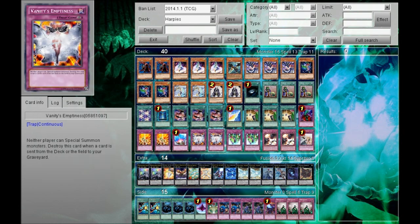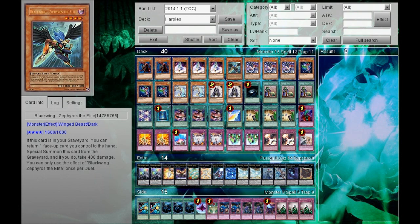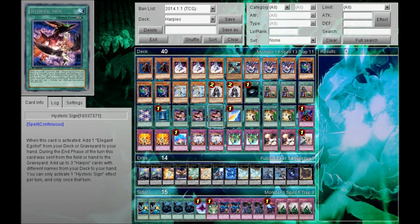Summoner Monk has great synergy with the deck. It's Dark, so if you discard something like Hysteric Sign, you can get out Zephyrus and then go for something like Master Key Beetle. You can also summon out Harpy's Channeler and go for further XYZ. It's also an outlet for you to discard Hysteric Sign so you can search for three Harpy cards in the end phase right away without really losing anything.